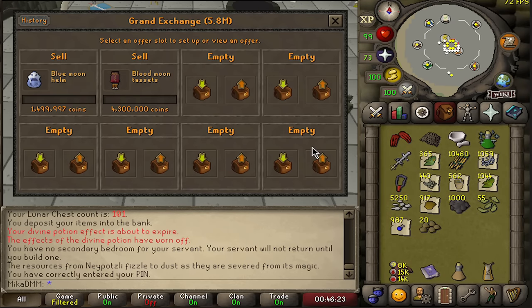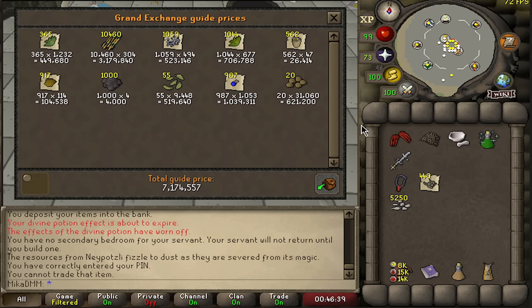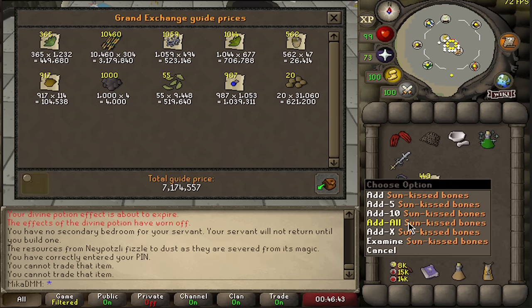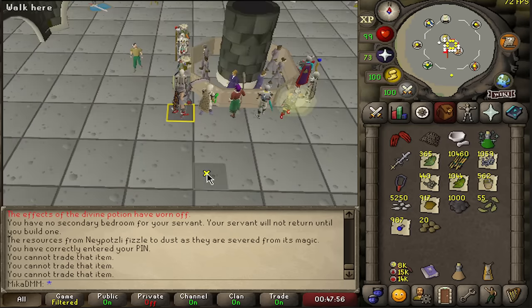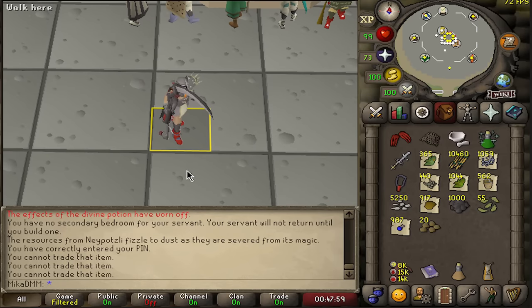Basically made decent money - the place is pretty profitable, obviously depending how lucky you end up being. 7.1 million just from the trash loot. Both the bone shards and sun-kissed bones are untradeable - I'm definitely going to sell those. Quick math says we made about 23.3 million in total.